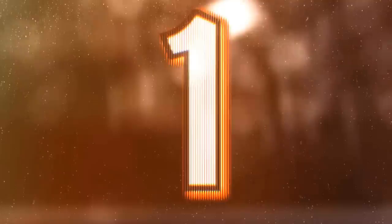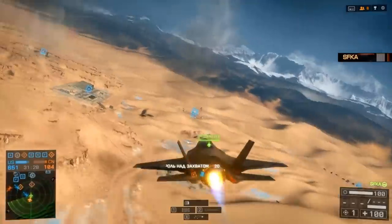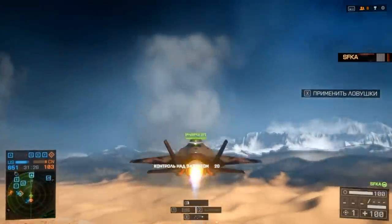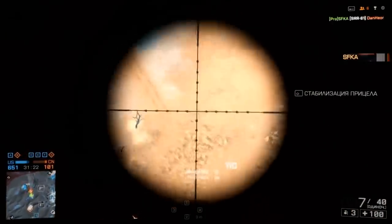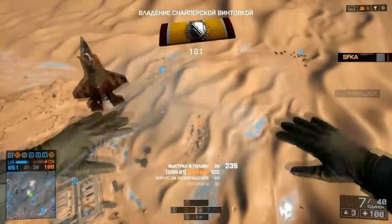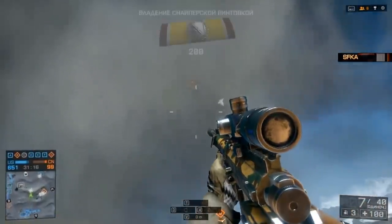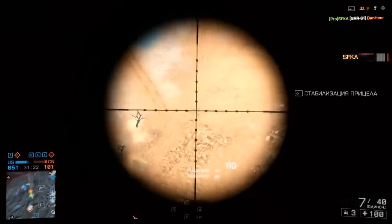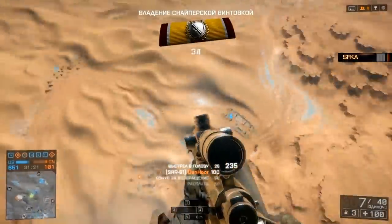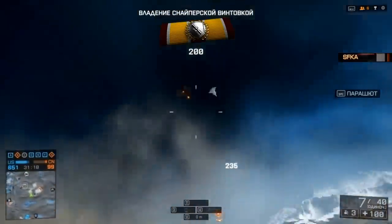At clip number 1 this week, we have SFKA, and this is the first time I've ever seen this happen in Battlefield 4. Watch this. SFKA jumps out of his jet, targets another jet, and blows the head off the pilot. Pretty impressive sniper skill you have there mate — I think we all have to bow down to you for that one.